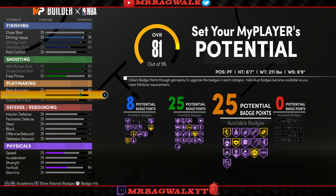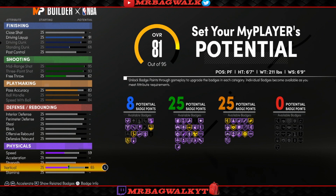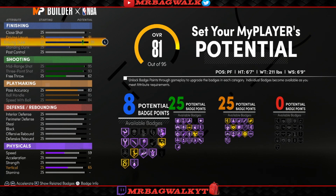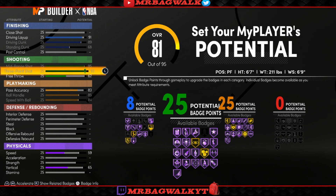Already the build is at 58 badge points and you haven't even put the defense up yet. For the physicals, put the vertical up one — this year in order to get contact dunks you need a 65 vertical. You still get contact dunks on this build even though you get an 89 driving dunk. You still get pro contact dunks. At 90 driving dunk you get elite contact dunks which is just more contact dunks, but regardless you'll still have them. At 96 overall you unlock elite contact dunks and Hall of Fame Deep Threes.